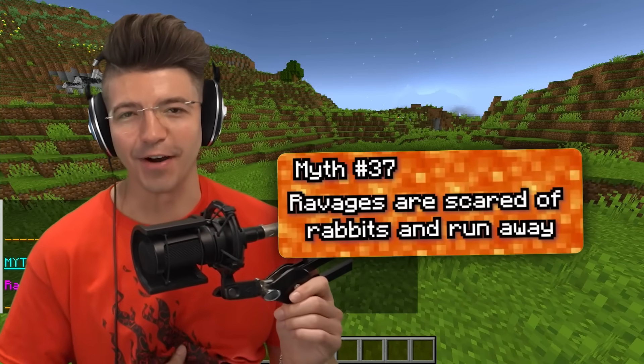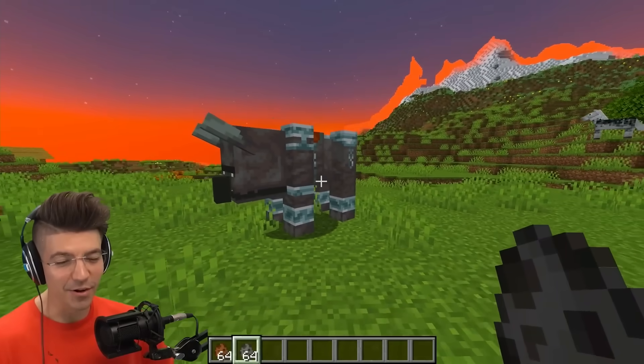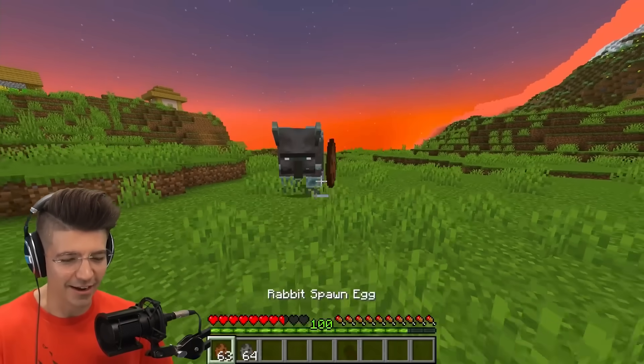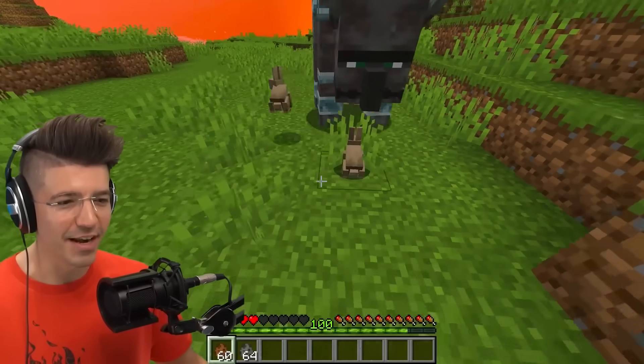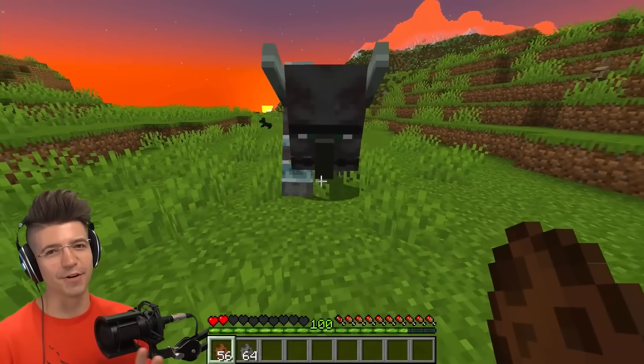Ravagers are scared of rabbits and run away? You're telling me this big guy is gonna be scared of a little rabbit? The rabbits are actually afraid of him. In earlier versions the Ravager actually was afraid of rabbits — like an elephant with a mouse — but it's been fixed.